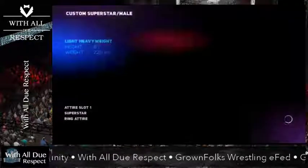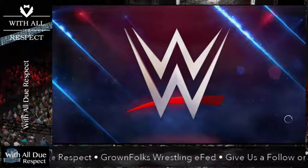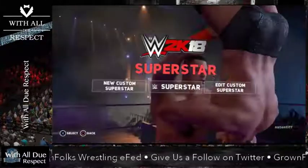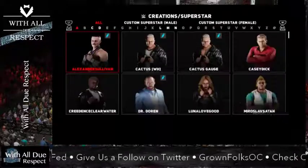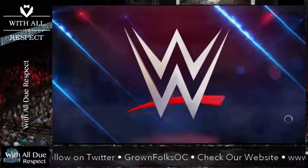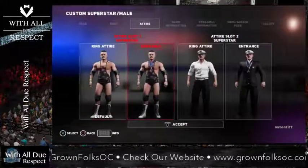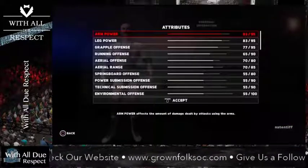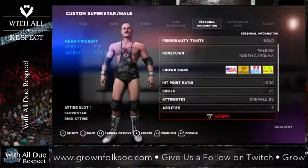Save your guy. Now if you want to edit him, he's already going to be there. I'm constantly making edits to attires, changing around, tweaking his abilities and his skills. It's nice because you just go to edit custom superstar, your guy's going to pop up and you'll get the same menu. So we'll work on Captain Alex. You can go through and really mess with the attires. When you go to personal information, you can tweak — lower some of this, raise some of this — and see it immediately.